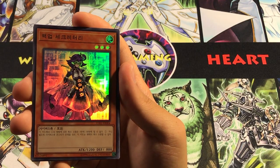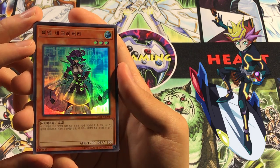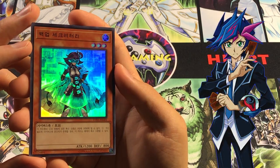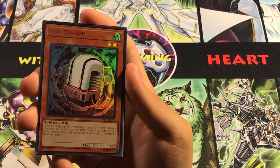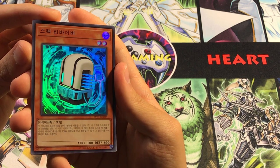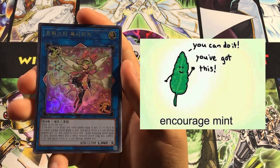Then we ended up getting Backup Secretary, which is just a card upgrade. It's one of Playmaker's cards — he's like the code name of the ace dude while he's in cyberspace, stopping the hacker and all that. And basically we got foil upgrades to some of his cards, like Stack Reviver. Since these cards are already out, I won't put their text on the side — you can check that stuff. They exist, there's no excuse.